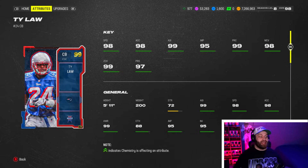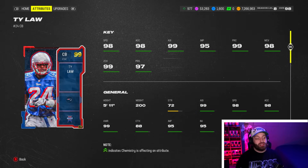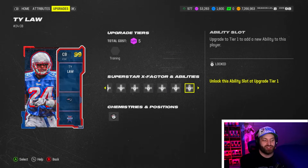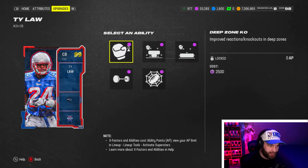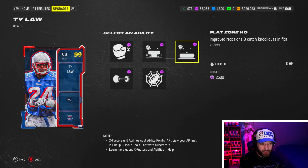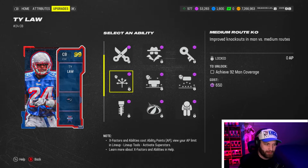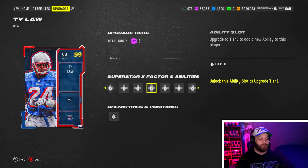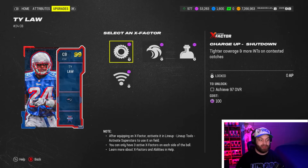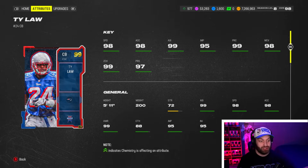At number 8, Tylo from the fan appreciation promo has essentially infinite zero AP abilities — you can run basically every single ability in the game on him. His only negatives are height and that he doesn't come with any X-factors built in. You can't really run a perfect hybrid scheme with him, but all his ability buckets are zero AP. The best corners are having built-in X-factors like bottleneck and universal coverage, which Tylo sadly doesn't have.